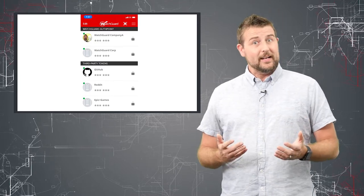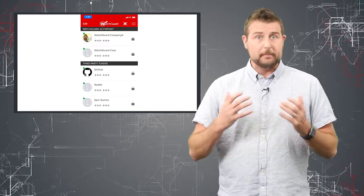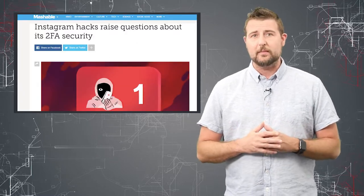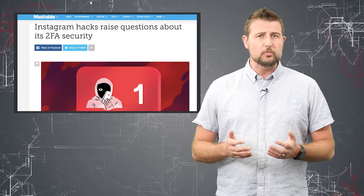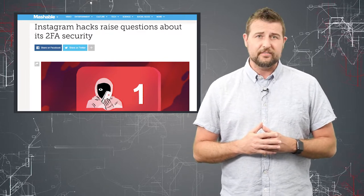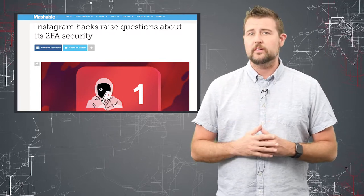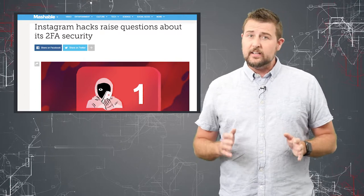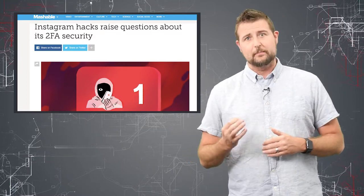While we're talking about SMS authentication versus app authentication — app authentication being much more secure — I'll point out there are rumors of another issue related to SMS authentication. Recently, Mashable has been reporting on rumored Instagram account hijacks. They've apparently talked to over 250 victims, and found that at least four were confirmed to use two-factor authentication, meaning attackers found some way around it. It's unclear exactly how, but it is clear that Instagram uses the SMS method.